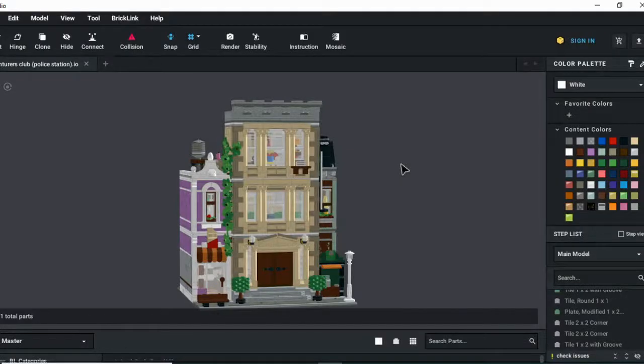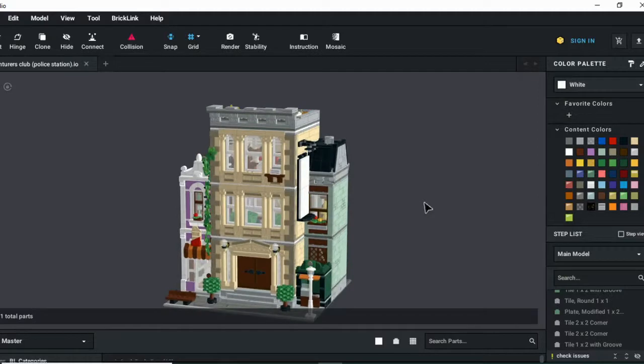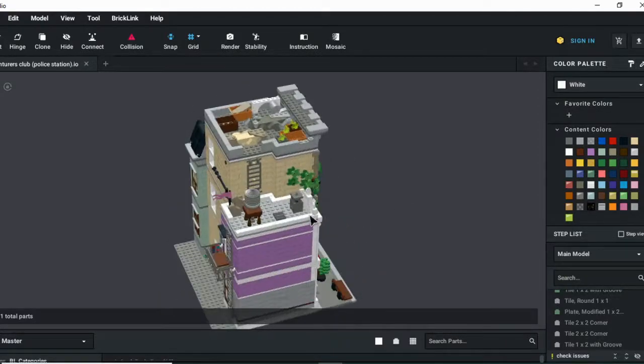Good morning and welcome back to the fourth and final part of our Adventurers Club conversion of the 2021 LEGO Modular Building, the Police Station. As you can see from the front, it doesn't look any different. But not only do we have some very exciting aspects of the build to take a look at today, but I've designed a full roster of custom minifigures which I would love to see in a set of this conversion. But first, let us take a look at the work I did today for the roofs.